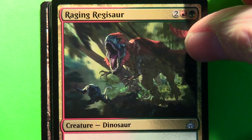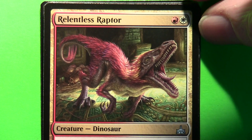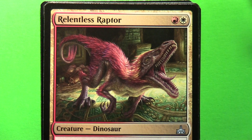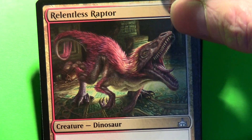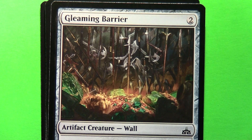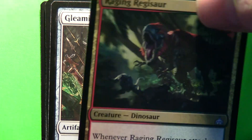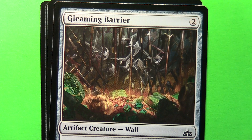If you remember, around this time — both before and after this set — those two-color slots became draft archetype indicators. I think the problem was — maybe it was the 'raging red' one — that was the one where I actually ended up pulling multiple copies. It was one of the two-color dinosaur cards.